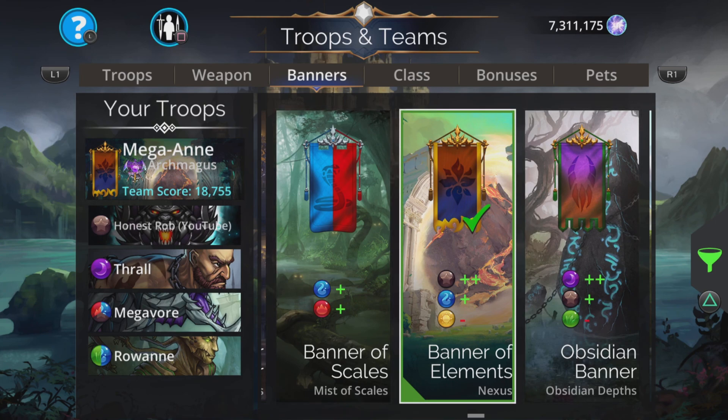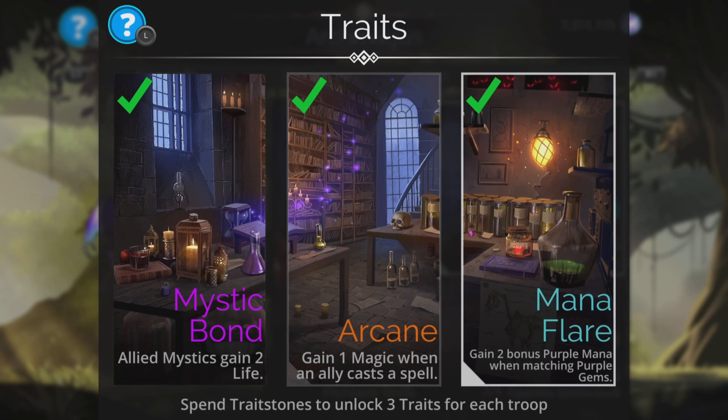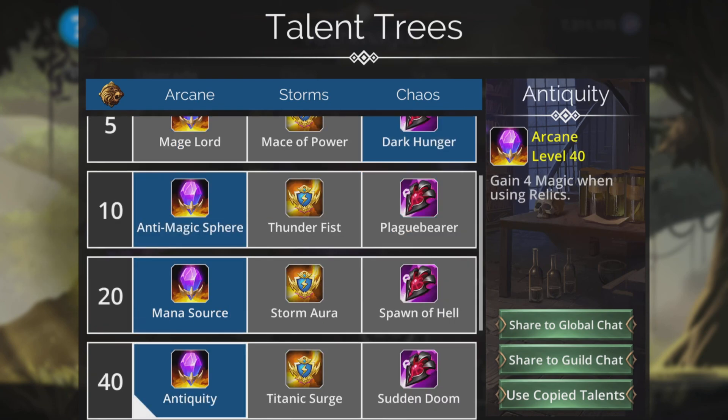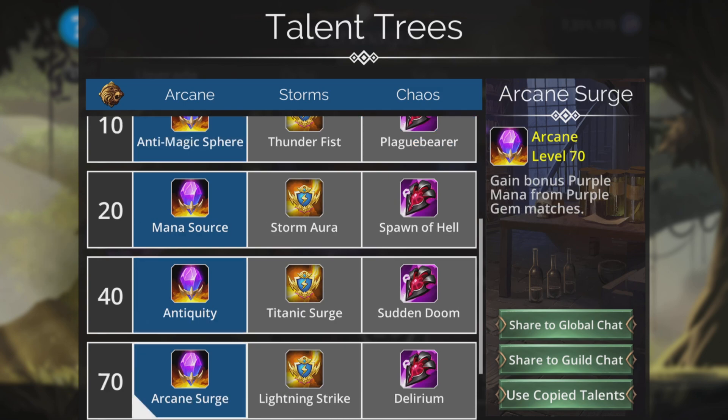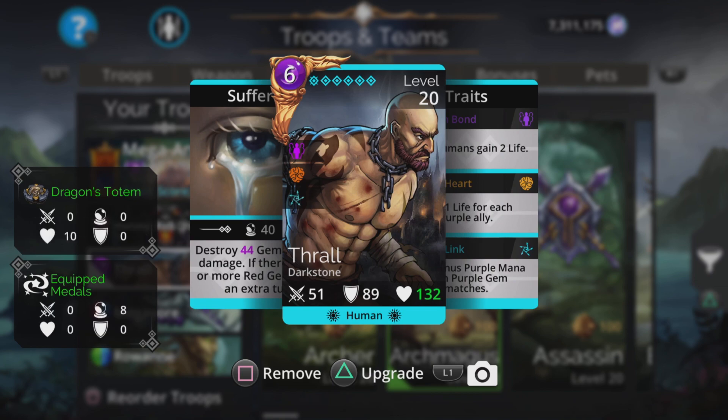I'm going with plus two brown, plus one blue, minus one yellow for the banner, and we're in Archmage class. It's a great class for this — not essential, you can go any class — but for ease and speed it's fantastic because you gain two bonus mana when matching purple gems, plus a 50% mana start, which is really nice. You also get Arcane Surge: gain a bonus purple from gem matches. That means Thrall, only needing six mana, will be ready to cast from any purple collection even without a mana surge.